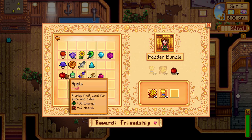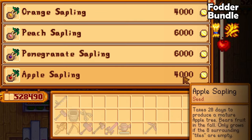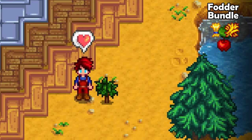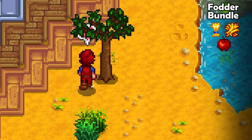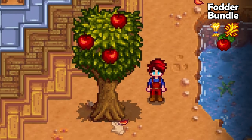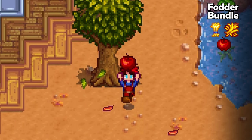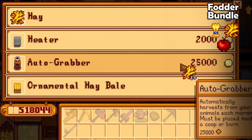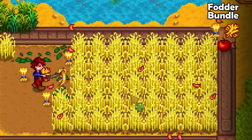The fodder bundle can be pretty annoying. To make your life easier, I would recommend buying an apple seed during your first season and planting that on your farm. You need three apples to complete this bundle, and the only way to get them is with an apple tree that only produces fruit in fall, or randomly in a fruit bat cave. You can easily buy 10 hay from Marnie and just plant some wheat during either summer or fall.